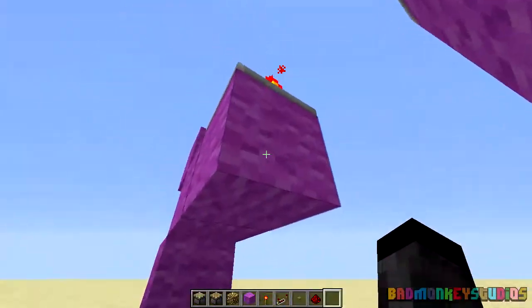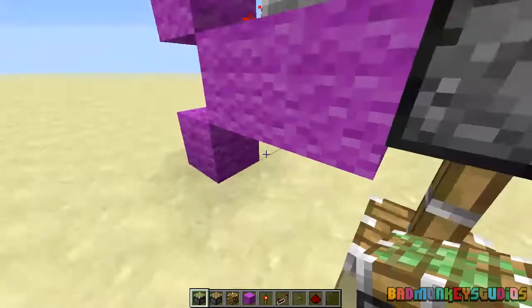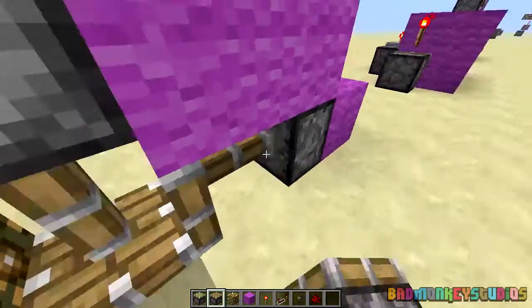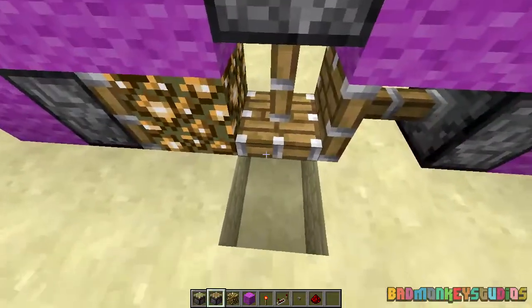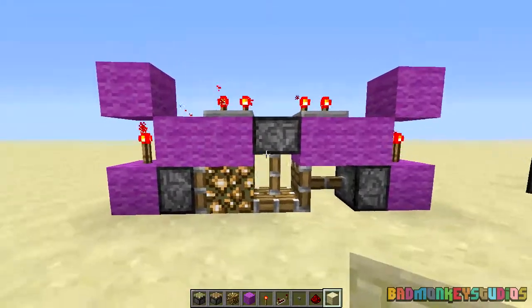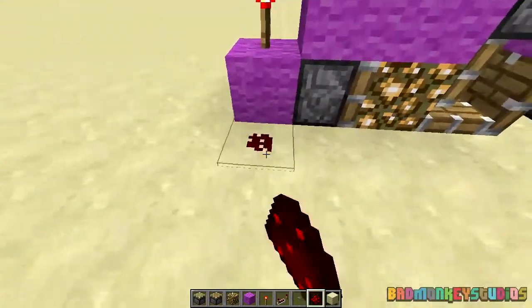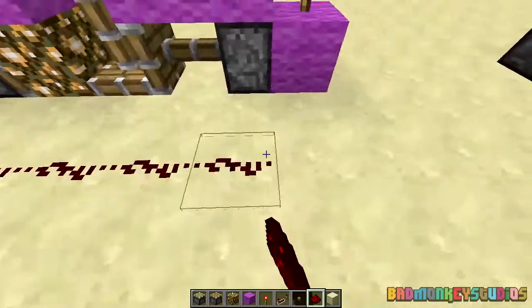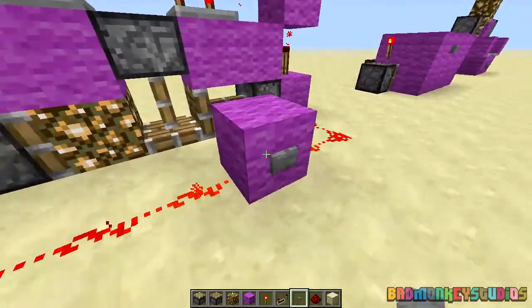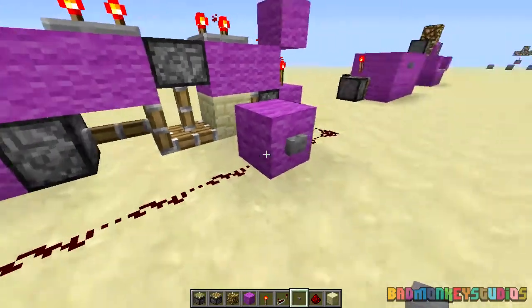Break those two. Sticky piston facing downwards, the block you want to swap there, piston there non-sticky, and a non-sticky piston there. Now fill in your ceiling blocks beneath there. Next you can wire up your redstone to the front here and place the button down. And that's the ceiling block swapper.